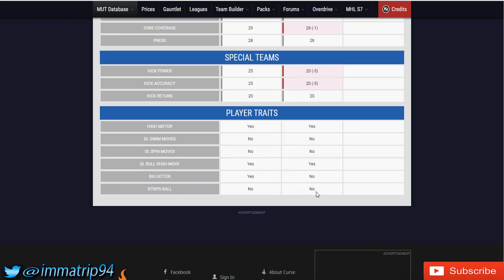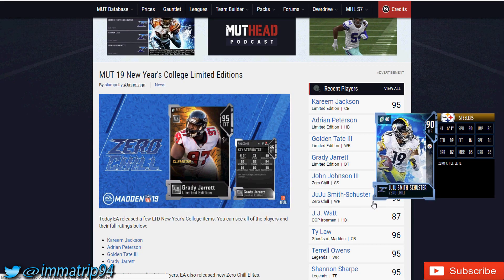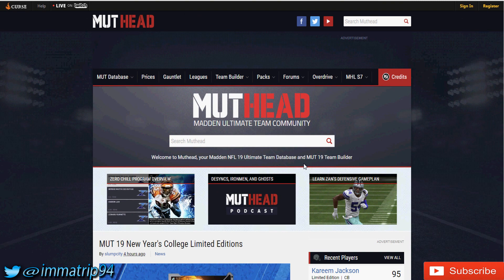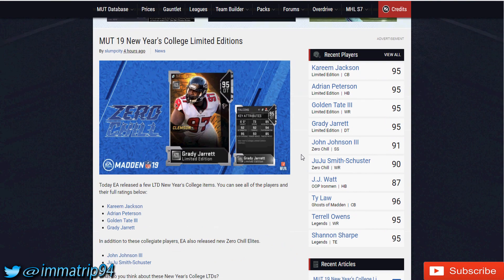That setup is way cheaper than buying Grady Jarrett for 700K. In player traits, the only difference is that Grady Jarrett is a big hitter and Deron Pain isn't — but as long as Pain eats up blocks and lets your linebackers eat, none of that matters. Hopefully you enjoyed the video. Going forward, my videos will consist of comparing newer cards to older ones and seeing if there's a real reason to buy them. If you did enjoy it, leave a like, hit subscribe for more Madden 19 content, and comment below what you think of these new cards and whether you're picking any up.